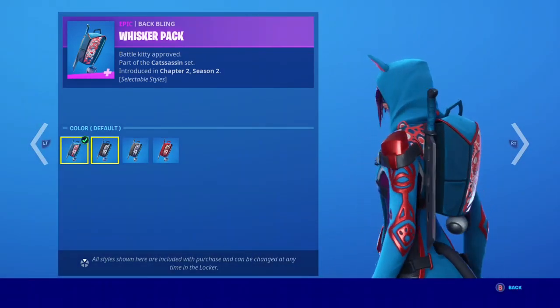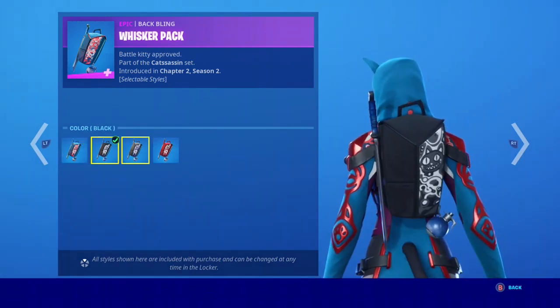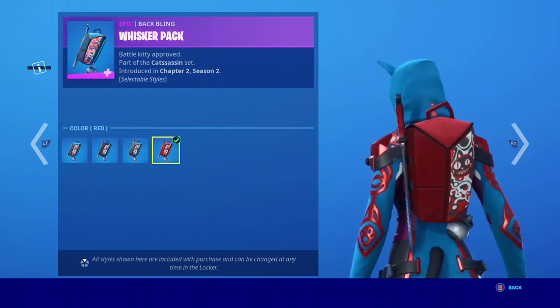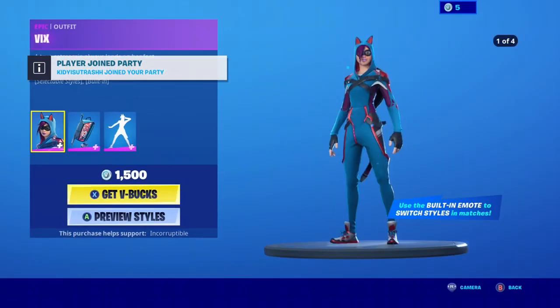Back bling — called the Whisker Pack. I like that one a lot, that one looks really clean. You got the purple as well. Guys, there's gonna be so many sets that people can rock with these. Let me know what you think down in the comment section below.